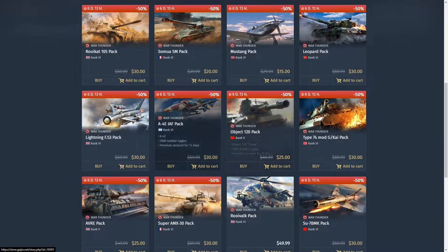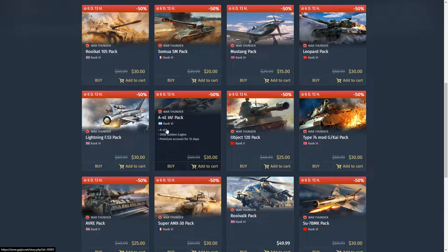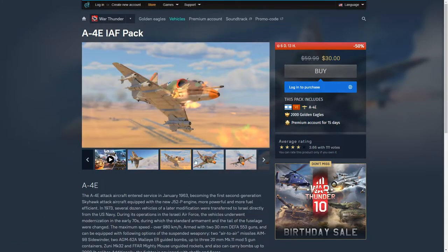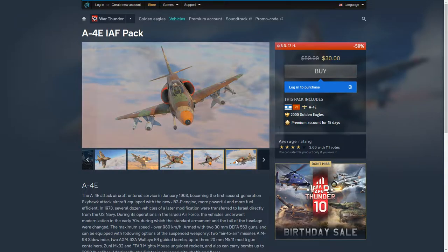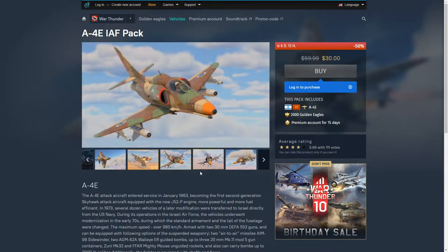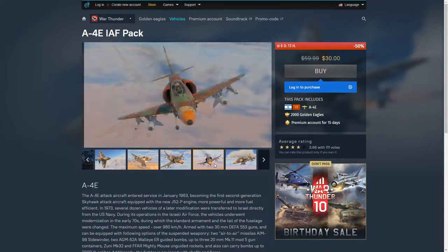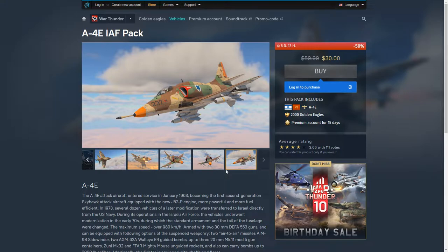Note: on the day I'm filming this, November 7th, the GE sales are already over, so you can't buy the Object 120 and pick up stuff with Golden Eagles anymore. Next: the A4E for Israel — I actually own this aircraft, it's pretty fun. If an A4E is on your six, you're probably going to die. It can't turn too well but it's quite fun, and it's the only aircraft to grind out Israel, so if you want to do that, buy the A4E.